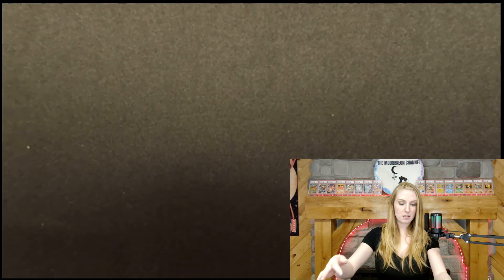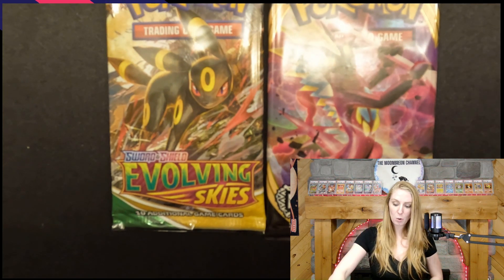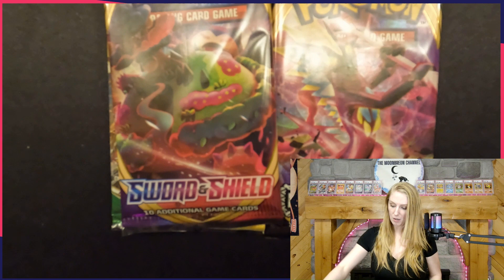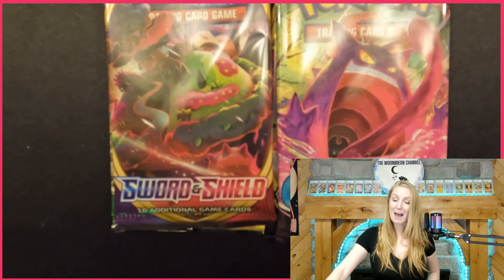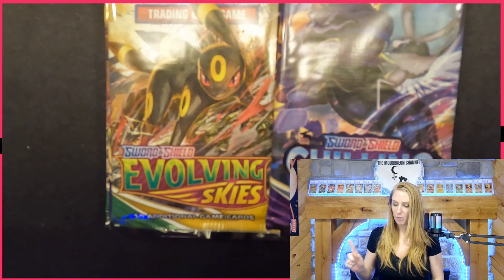We are going to set those cards up here and open some packs to see if we can actually pull a Jolteon from the Jolteon box. Oh, we don't have eight packs — we have six packs to open. Still not bad. We have an Evolving Skies, a Rebel Clash, a Sword and Shield base, a Fusion Strike, another Evolving Skies, and a Chilling Reign. I have the books for some of these but not Rebel Clash or Sword and Shield base.